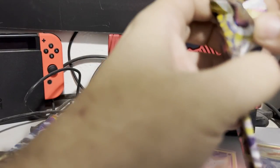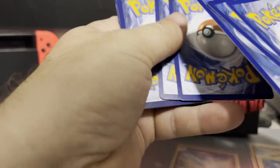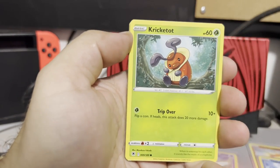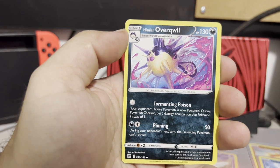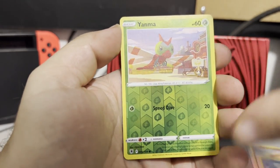Got two of the starters down. Code card right there — save it, enjoy it. One, two, three — let's go psychic energy, oh it was fire! Nice little fire energy. Got ourselves a Yanma, Hoothoot, Kricketot, Sudowoodo, Combee, Hisuian Corviknight — or Corvi-quill.